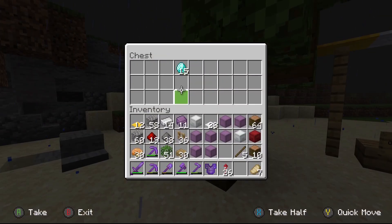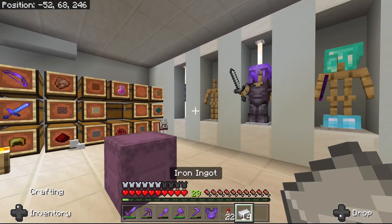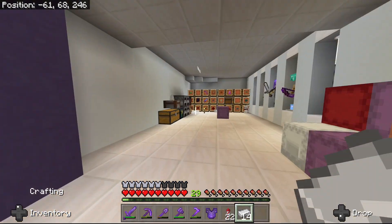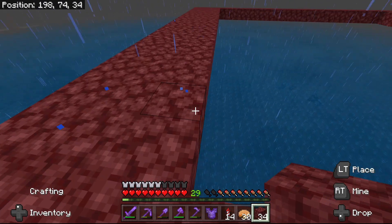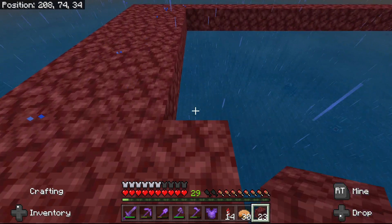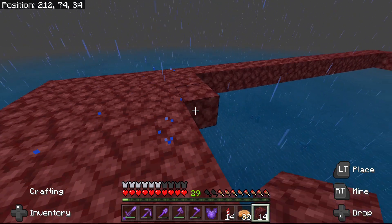Let's grab our diamonds and go build ourselves an iron farm. I've scrounged through all of my chests and it looks like I only have 14 iron ingots, so we really have to build this iron farm — let's go do that right now. I'd like to mention this design for the iron farm was made by Redstone Zone, so I'll put his channel link in the description and linked up in the top right corner. Go check out his channel, he's really great.